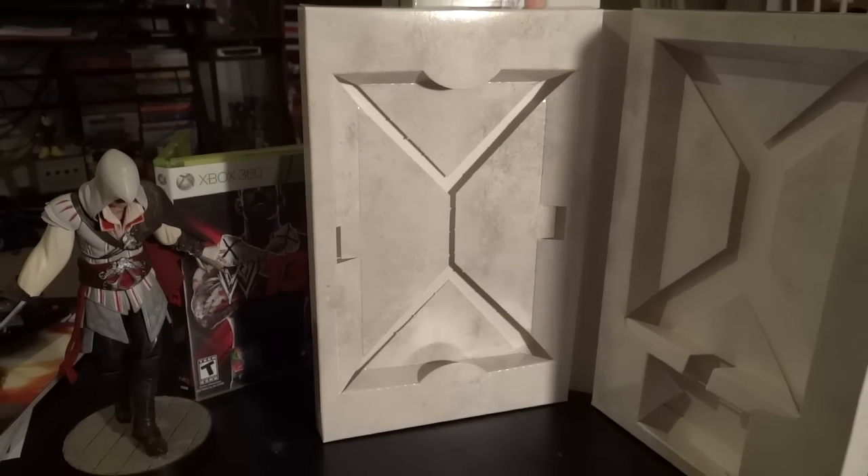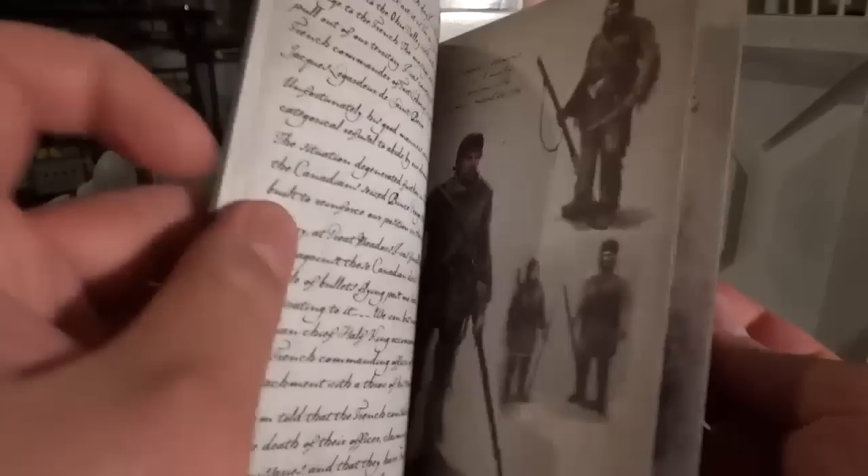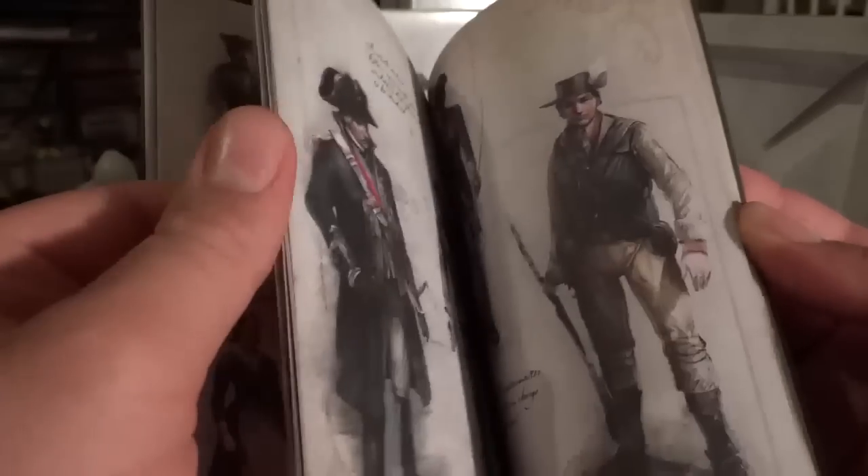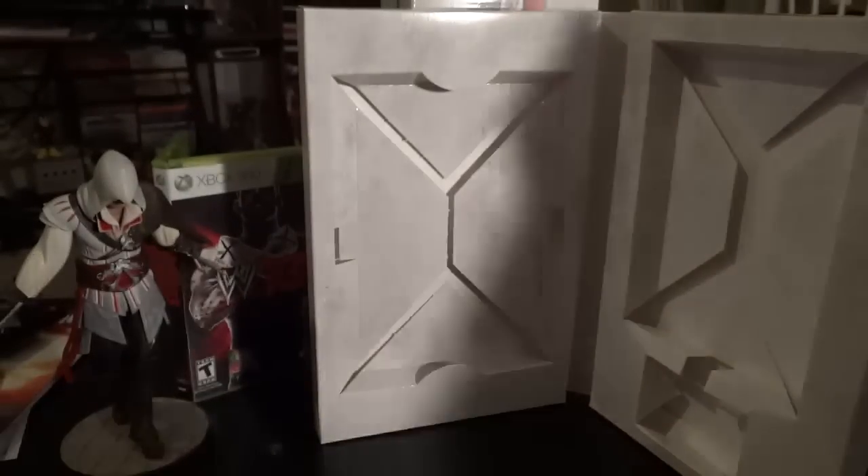I also got the journal here. Looking through the pages — this page is thick, what's going on? Oh, we've got a secret page! I can't open it — there's hidden stuff in this journal. Some secret compartment going on in here. Okay, cool — all right, next up let's get to the game.